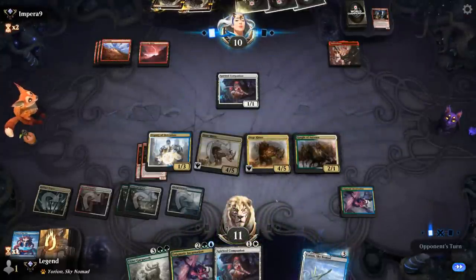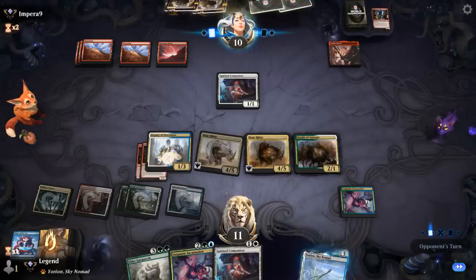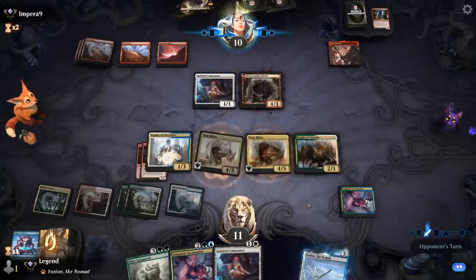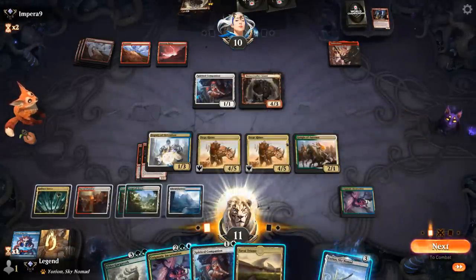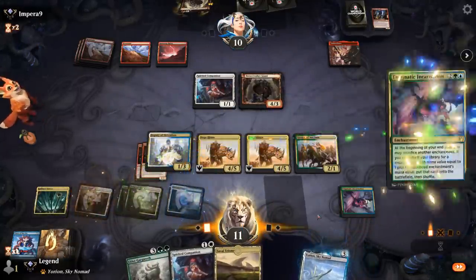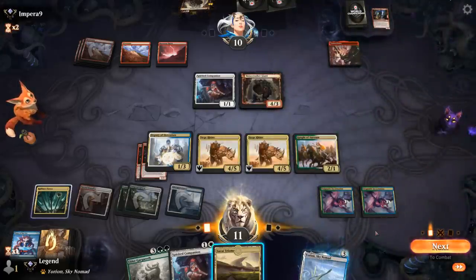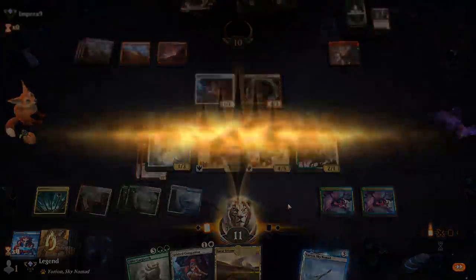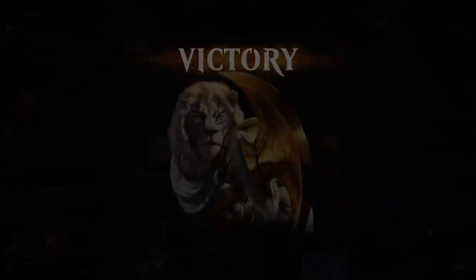Next turn we play another Incarnation, get Yorion, flicker everything. We can probably attack with the Siege Rhinos, but the opponent has seen enough — they know we can tutor up a 5-drop now. That's game. Onto the next one.